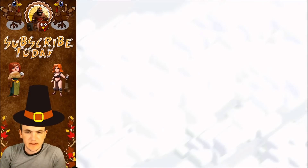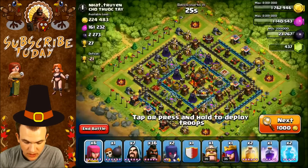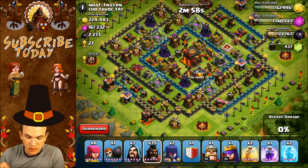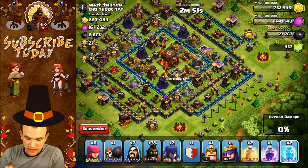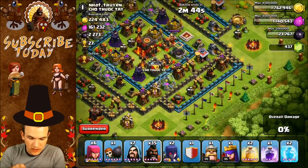Hey guys, Brian here with another Clash of Clans video. Today we're going to be trying some more hogging. You guys gave me some tips on that last video and we're going to try them out. Our goal at the beginning of the attack is to lure out the town hall. I didn't bring a golem like you suggested. He has nothing in his clan castle. I'm going to attack from the bottom, freeze the inferno tower, then put down our hogs in two streams.